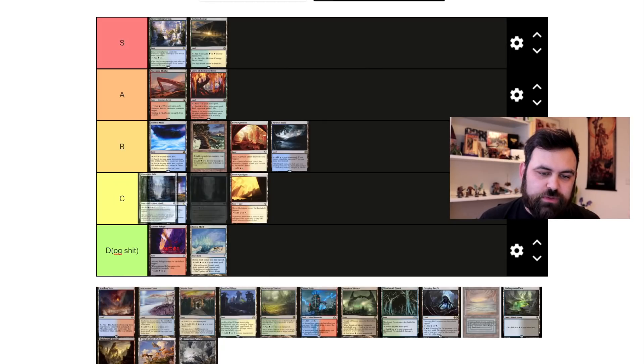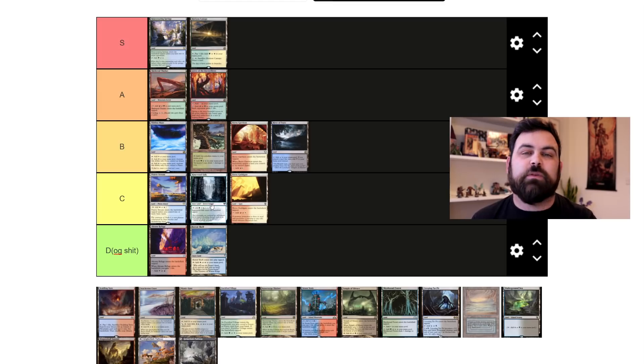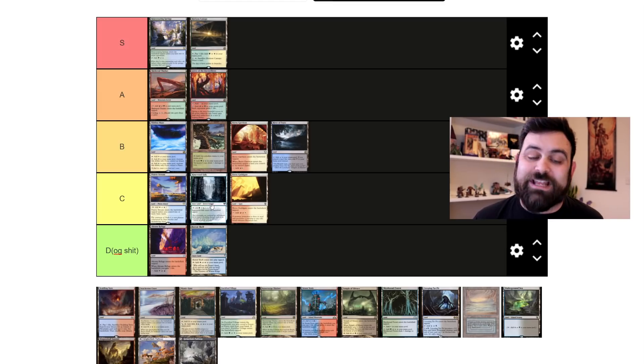Then we have the fetchable snow duals. I'm putting them above the Guildgates but below Prairie Stream. They may see a small amount of play if snow becomes a big thing in Modern or Legacy — probably Legacy. But it's unexciting. It's cool, but unexciting.